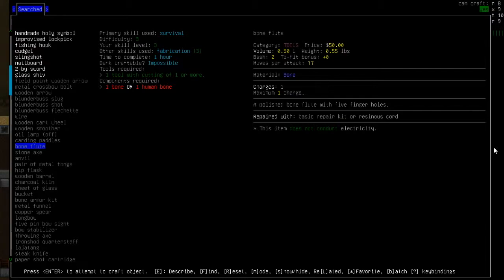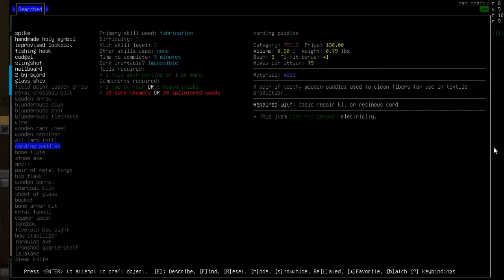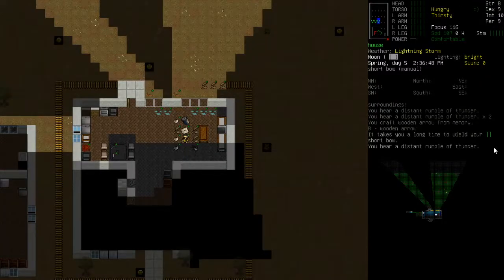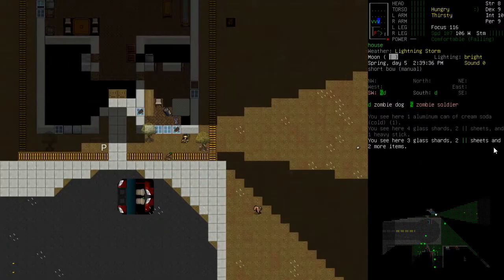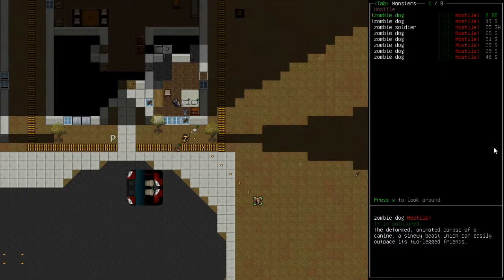Going to butcher up some of the corpses. It says bone - I can't remember what bones these guys drop. Bone flutes are looking like a good possibility. Let's pop out and see if we can see any zombies. Things going off - zombie dogs are coming!